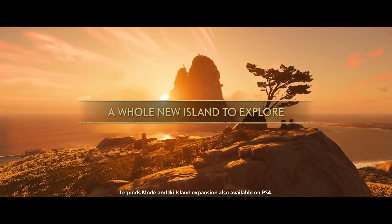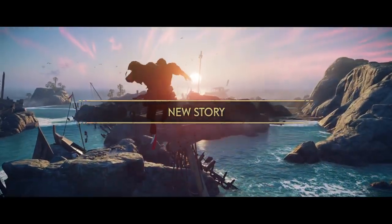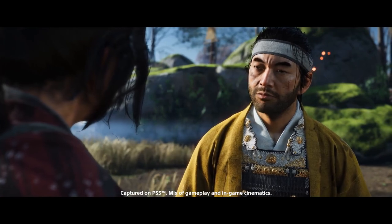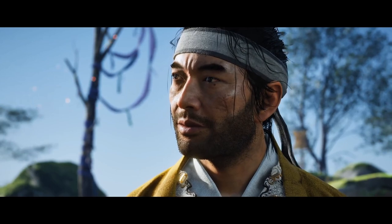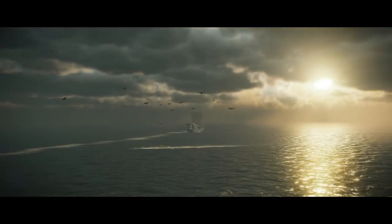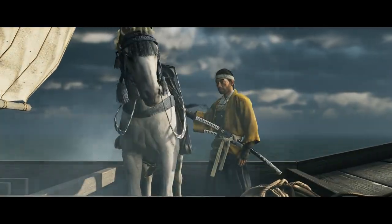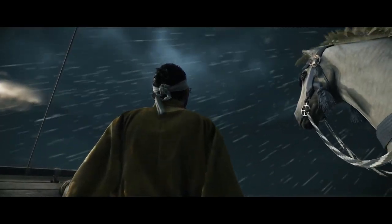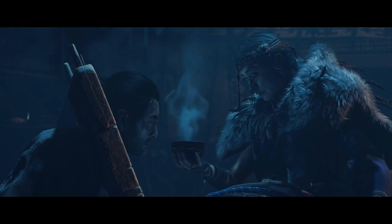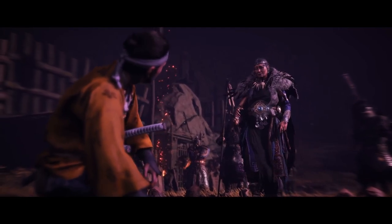Players who've been following news of the expansion are aware of the new main villain, the Eagle, and Jin will have a new batch of enemy types to fight. Iki Island will only be accessible at the end of Act 1, and players will be able to freely travel to and from the island after a certain point of progression. One of the most popular details revealed is the ability to tame cats, deer, and other animals, expanding on the fan-favorite fox petting mechanic — Jin will be able to visit animal sanctuaries and interact with local Iki wildlife including wild cats, deer, and even monkeys. Ghost of Tsushima Director's Cut launches in just a few weeks, meaning we won't have to wait long before venturing out to Iki Island and encountering the Eagle.